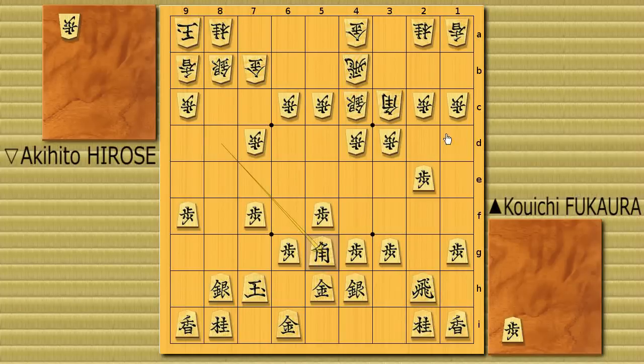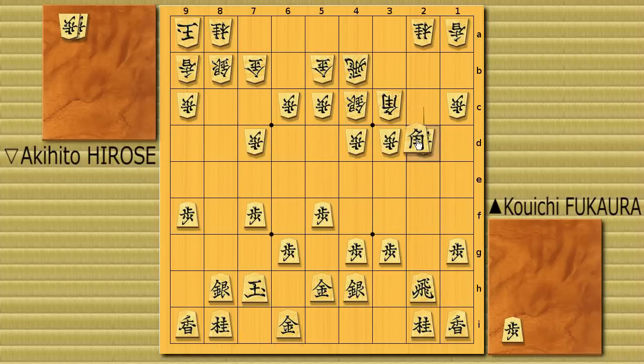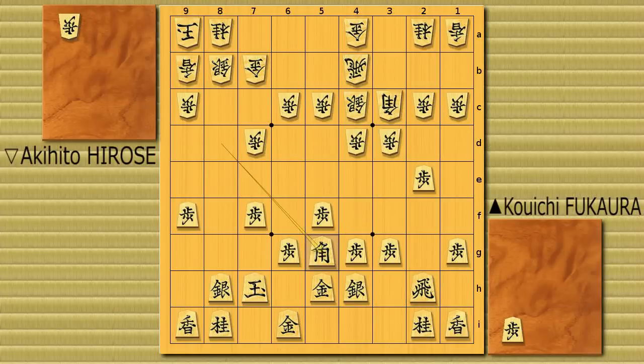Now, usually you probably know this tactic — you don't have to defend the second file immediately. You'll think you can basically castle like this. But the reason is, most of you will know that if you go bishop exchange, white has this tactic to pin the bishop. But in this case, it's not going to work, because black has a piece in hand from the 8th file. Black can drop it here, stopping the rook from coming over to 2b. And thus he can break the second file. So in this case, you have to move the rook to 2b, actually.